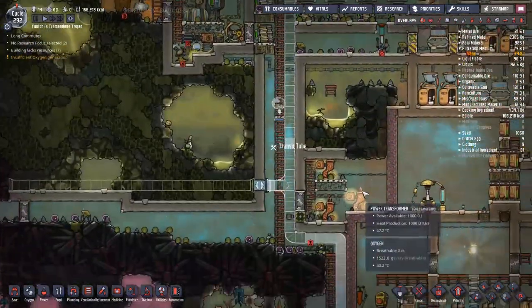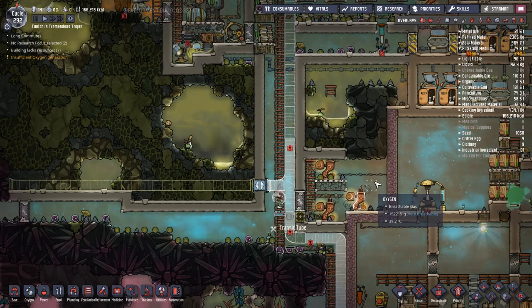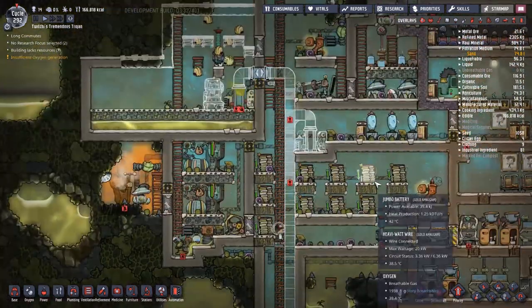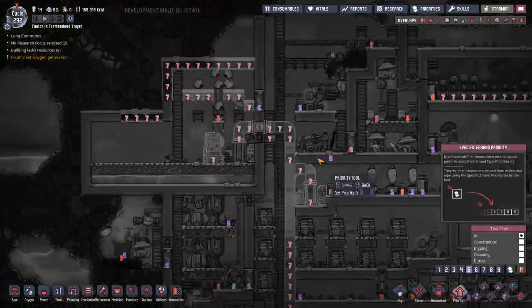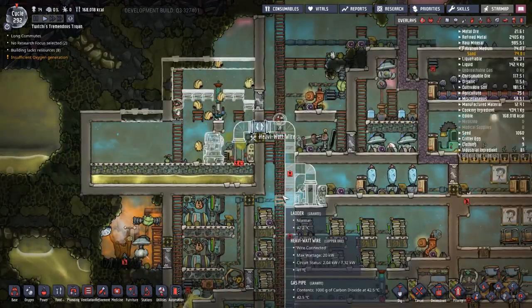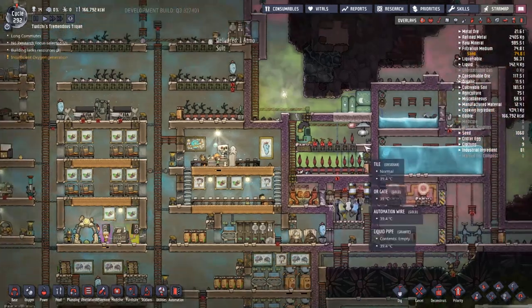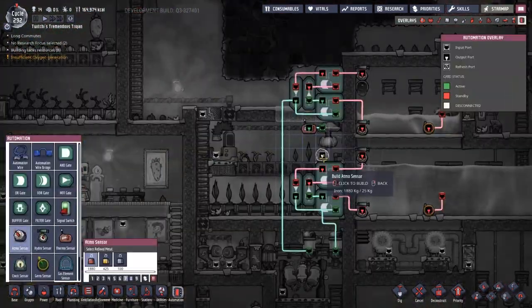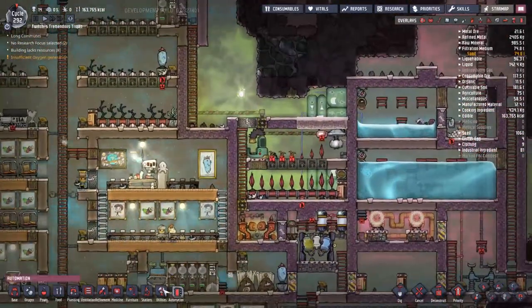A lot of things are out of reach so we've had to put down a whole bunch of ladders — it seems like one of the major things we spend our time doing in this game is just building support scaffolding for duplicants to get around. I hear jet packs are a thing, so maybe at some point we'll get to that. Right now we're mainly waiting for someone to bring some plastic up for the transit tubes.